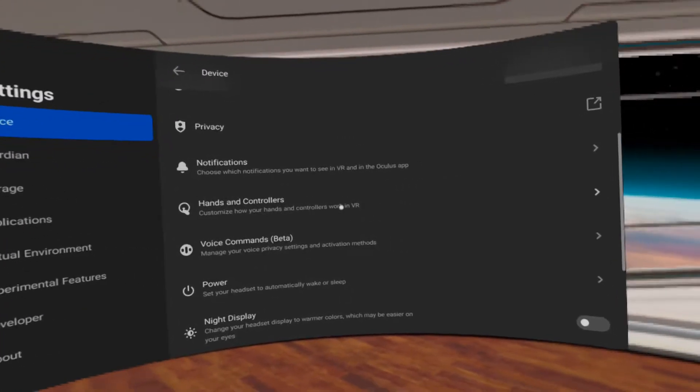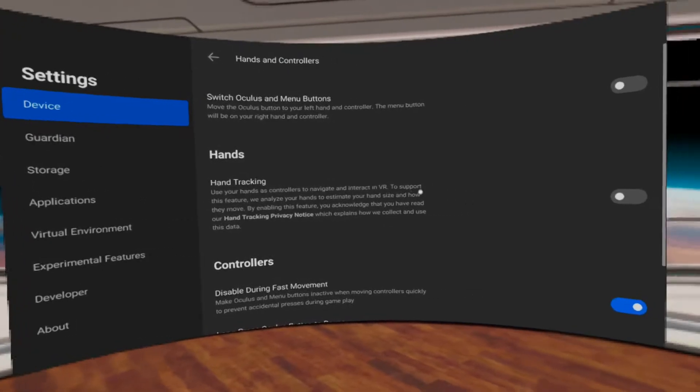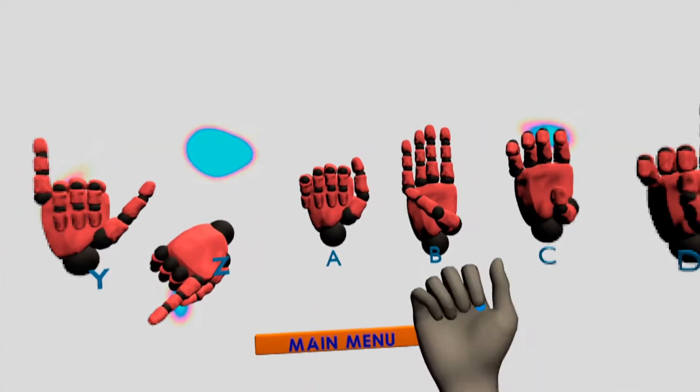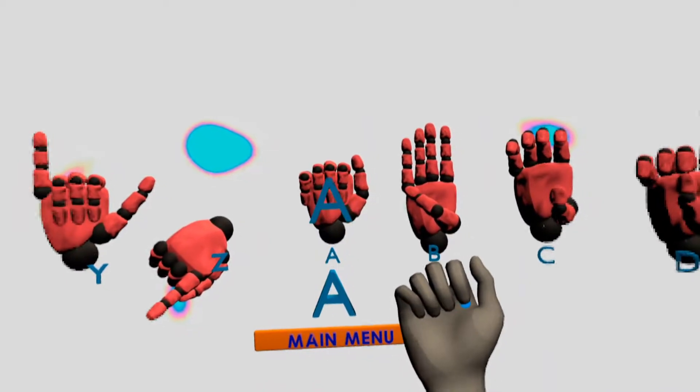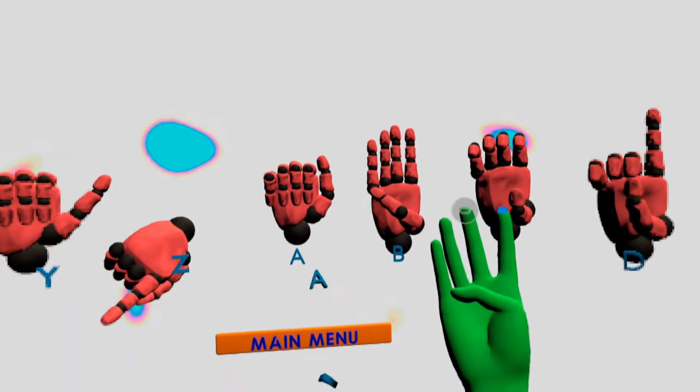The ASL Fingerspeller utilizes the Oculus Quest hand tracking feature, and it must be enabled on your Quest to experience this app. The limits of the hand tracking ability of the Oculus Quest really hold back the potential for this game to truly teach sign language on a bigger scale.